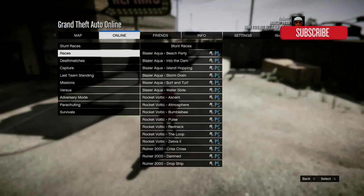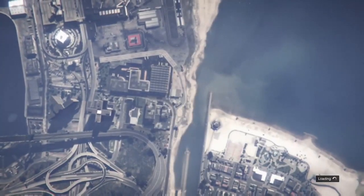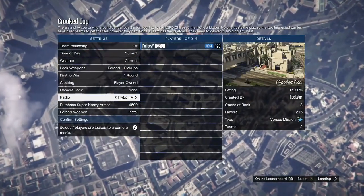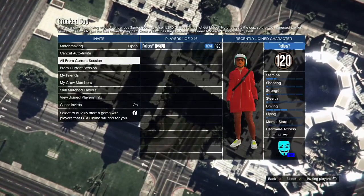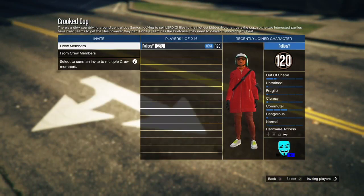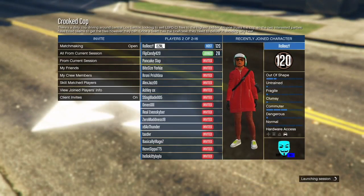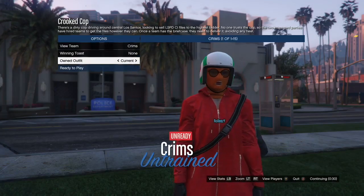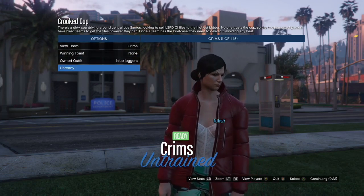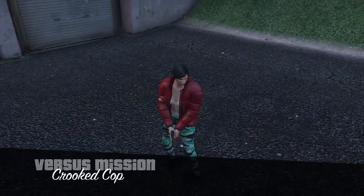Now go to Online Jobs, Play Jobs, Rockstar Created, then Versus, and select Crooked Cop. You need either a friend or a random. Once you're in the Crooked Cop lobby, go to Clothing and set it to Player Owned. Then start inviting people — I ended up getting a random to help me out. Once you're in, go left once to find blue joggers. Also, you want the outfit you're merging to be saved in the last slot — it helps.